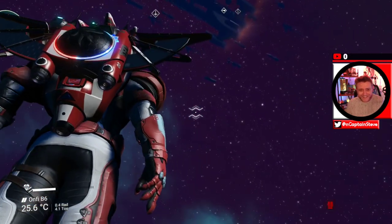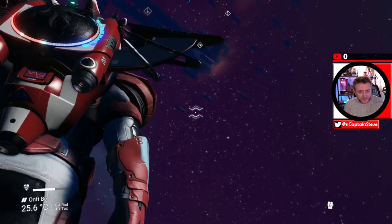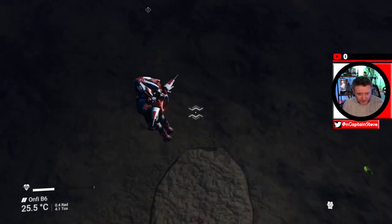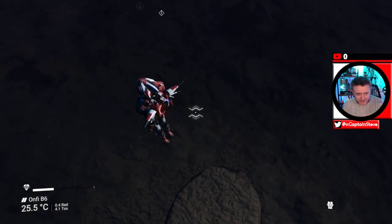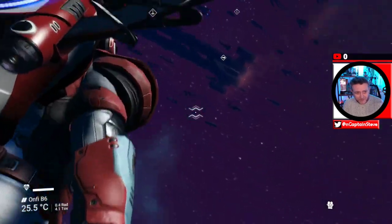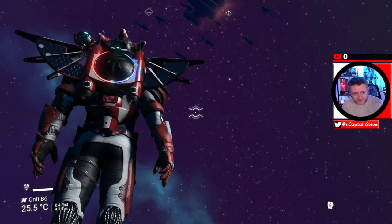I've seen people put base computers down and build a massive structure as high as they can, then put another base computer and fly up to get to their freighter that way. But look how high I am — this is insane, I can just carry on going. I didn't check my life support on the way up, and it's got three lines on it — it's going down rather rapidly actually.